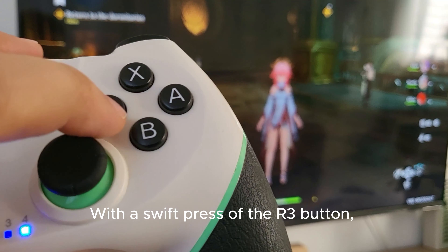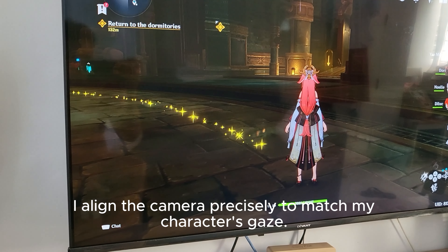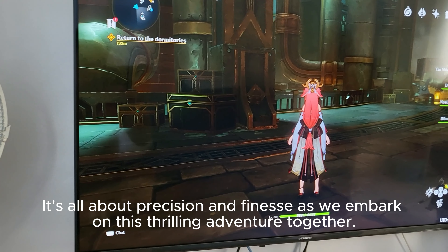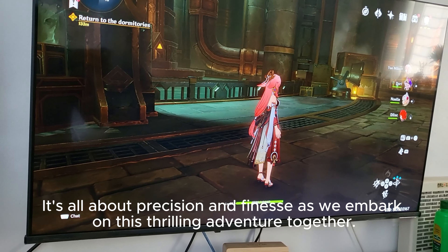With a swift press of the L3 button, better known as the right stick, I line the camera precisely to match my character's gaze. It's all about precision and finesse as we embark on this thrilling adventure together.